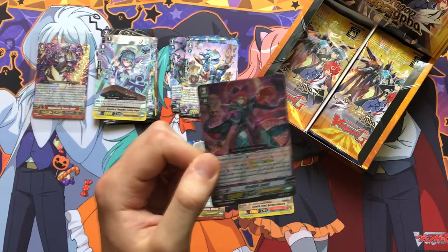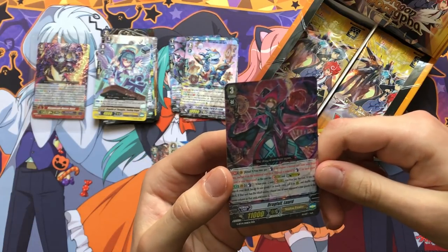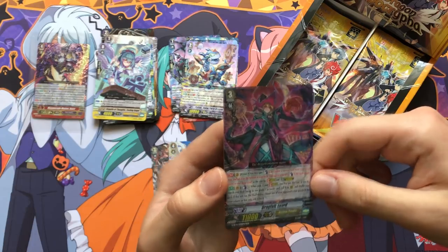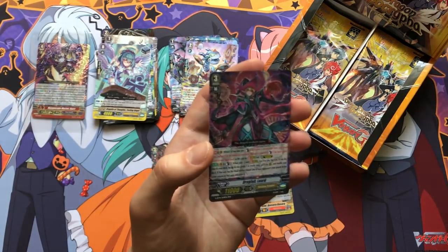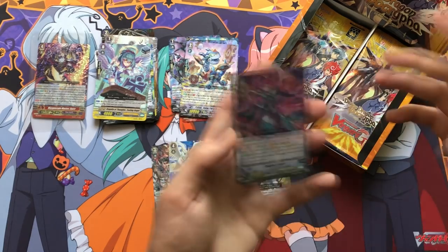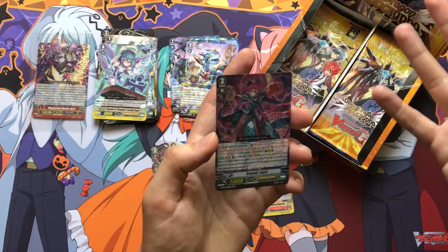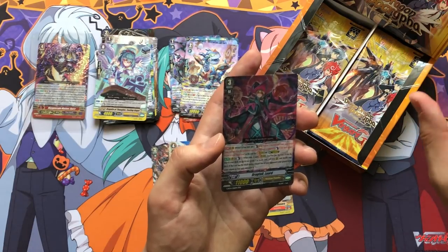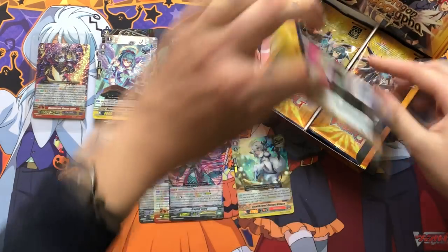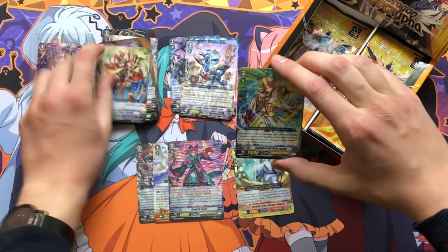Drag Fall Luard: Ritual X — you may pay Counter Blast four, choose a normal unit from your drop zone and put it on the bottom of your deck; this cost is reduced by Counter Blast one for each grade one card in your drop zone. If you have four grade ones, this costs nothing — stride for free. Works for both first stride and ultimate stride. When you stride, Counter Blast one — search your deck for a grade one or lower card, call to rearguard, shuffle; if that unit has the ritual ability, choose one of your opponent's rearguards in the same column and retire it. Drawn by Lack. Luard got amazing support in this set.